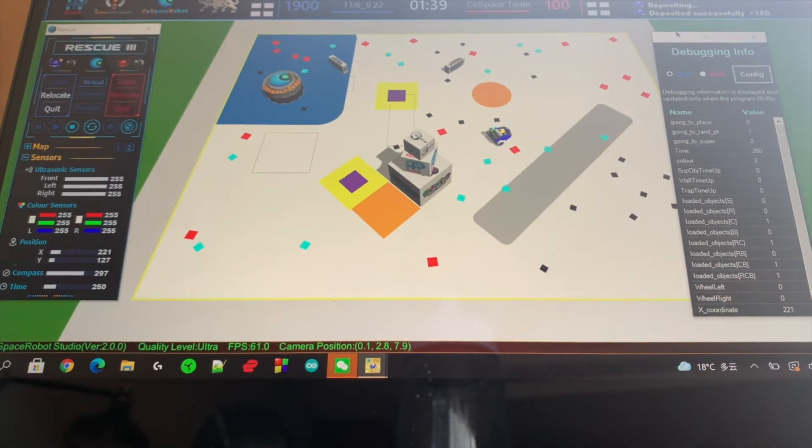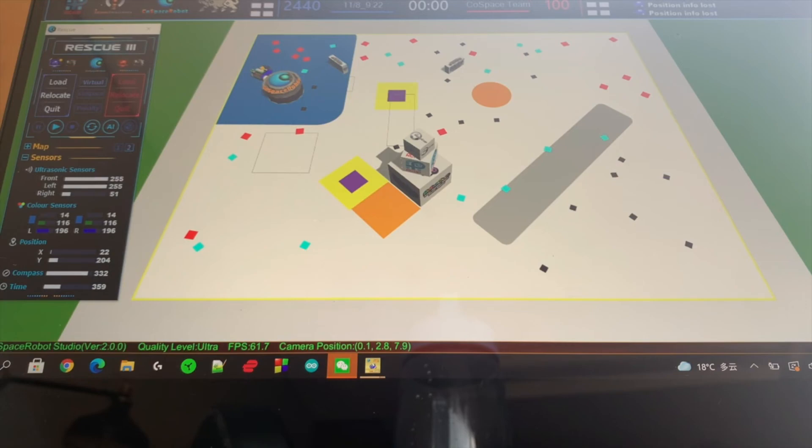After depositing, the super spawns and it goes back to deposit. Now it's searching for objects in the middle and moves to the upper right corner to search for red and black; however, it goes outside the border again. It gets reset for 10 seconds, then searches in the bottom right corner for black. It navigates to the deposit and gets a black to make another super object. After collecting the super object, it goes back to deposit again. At last, this program completed with 2,440 points.